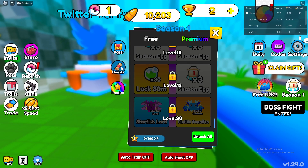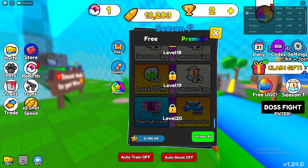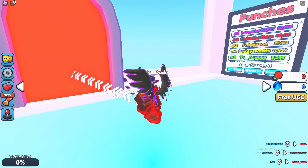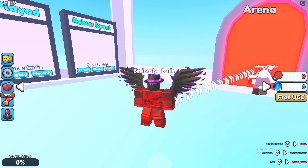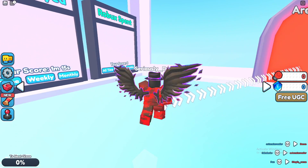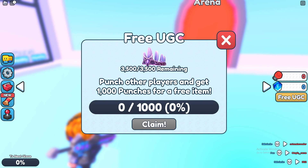You also have to reach Season Level 13. Next to the UGC icon there's a Season 1 icon showing a bunch of tiers. To level up, there's XP shown in the bottom left — you start at level 1 and need to get 100 XP. The best way to do it is to check the quests and complete them. You could also buy it, but that defeats the purpose of it being a free UGC.